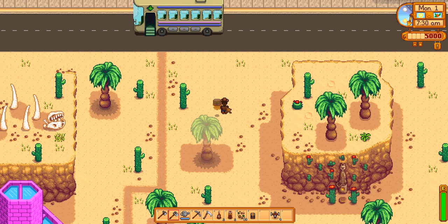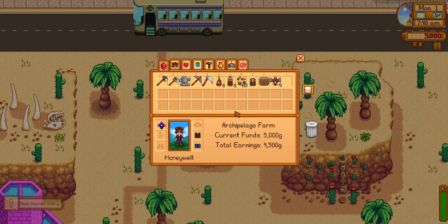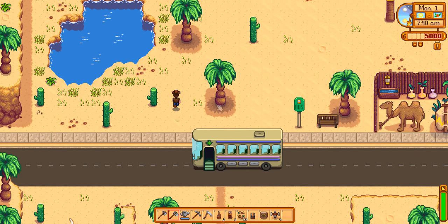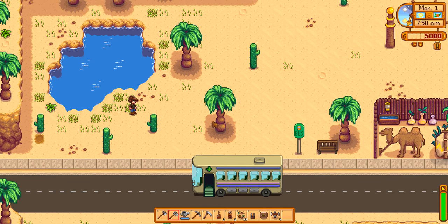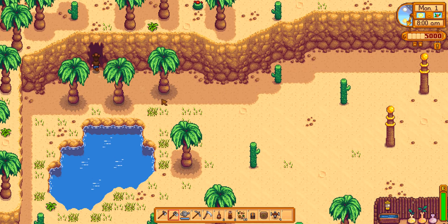This gives us access to cactus fruit and coconuts, which is a love gift for four people in town, which is pretty good. I've opted to randomize buildings as well as the seasons and other things, but this is really customizable. And if this is too extreme for you, you could tame it down a bit.